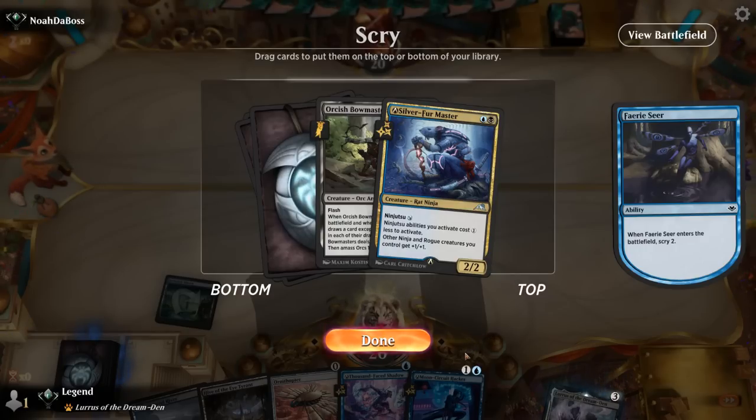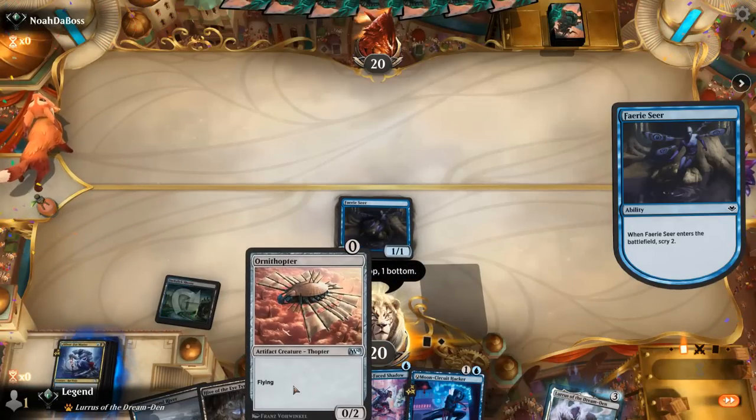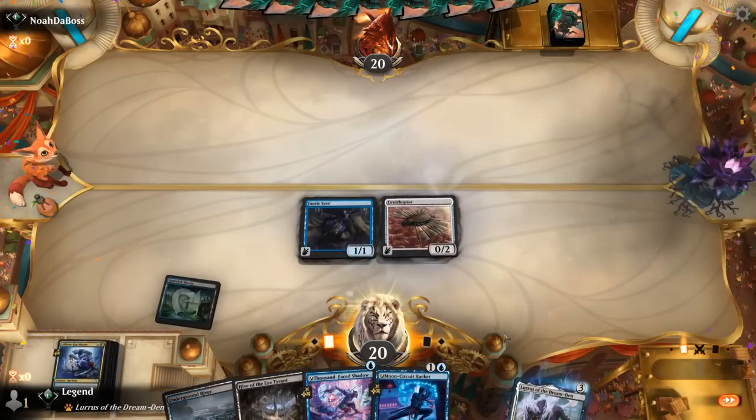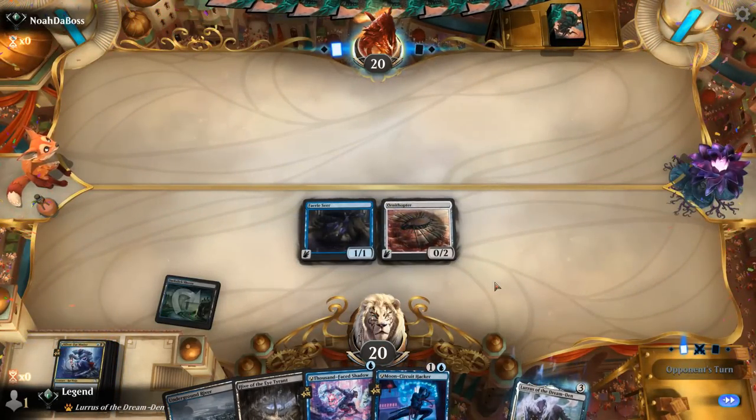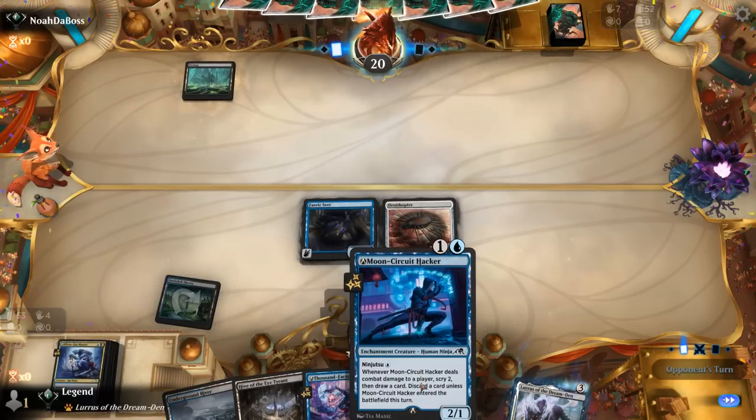A Silver Fur Master will do. Do I want to keep a Bowmasters as well? It's not a bad card. Next turn Ninjutsu Master, picking up Ornithopter. Then I could also Ninjutsu the Hacker the turn after and go off with Thousand Phase Shadow. We could still cast a 1-drop but not a 2-drop. I don't think I have time for Bowmasters — would prefer another 1 mana play. Can at least use Hive to Ninjutsu a Master, and then the blue mana for Hacker.